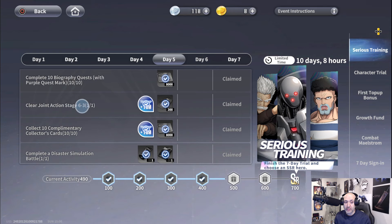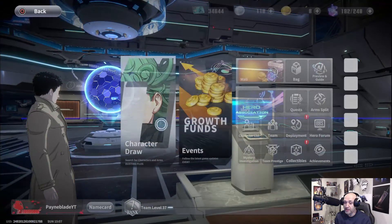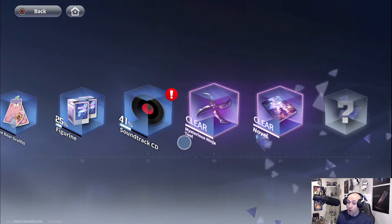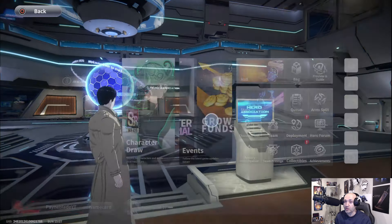Joint stage 6-3 is pretty straightforward — go do story mode 6-3 and complete that. Collect 10 complimentary cards: those are found in the sewers and will be in your collectibles. If you go to collectibles you can check them out. They're in the abandoned sewer upstream and abandoned sewer downstream of two different cities. You only need 10 to finish that one, so it's an easy one.